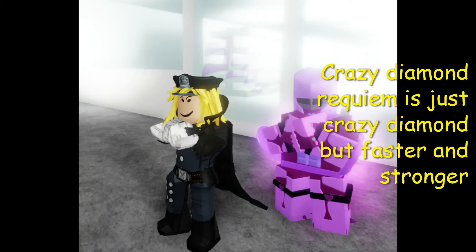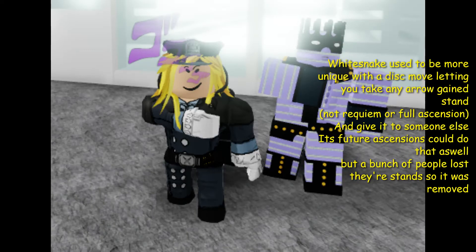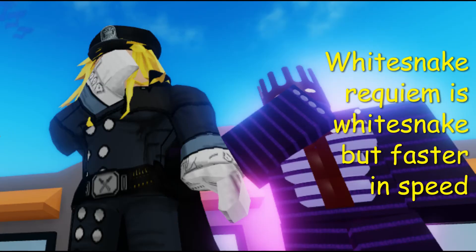Crazy Diamond Requiem is just Crazy Diamond but faster and stronger. White Snake used to be more unique with a disc move letting you take any arrow-gained stand on Requiem or full ascension and give it to someone else, but a bunch of people lost their stands so it was removed. White Snake Requiem is White Snake but faster and speedier.